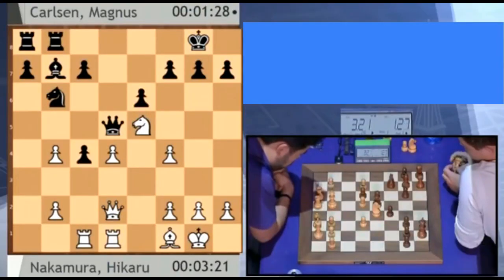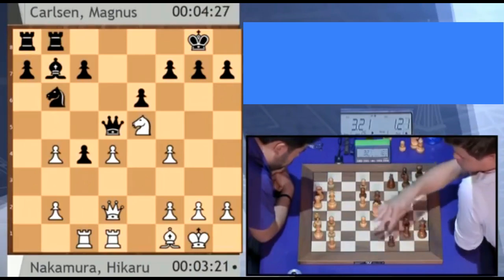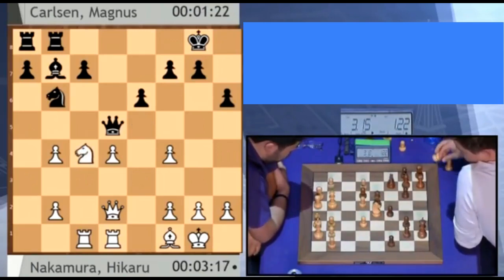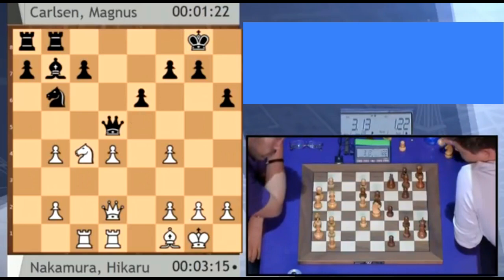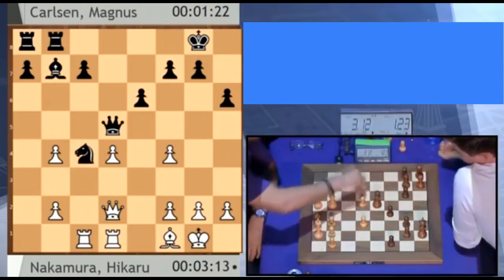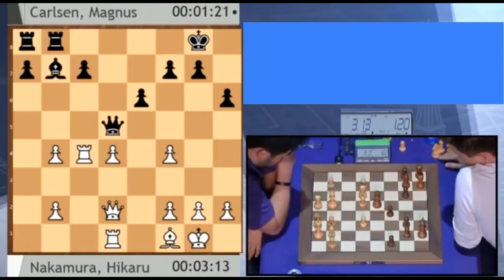He's been scoring against Magnus instead of losing so many games as happened earlier in their matchups. Now he hasn't been winning much. After a big think by Magnus, the best he could produce was just to make Luft with h7-h6. Hikaru said now's the time — I'll take the pawn. Knight takes c4 has been played.